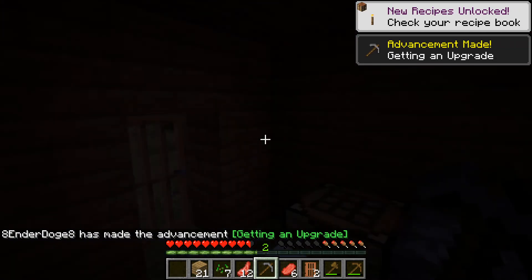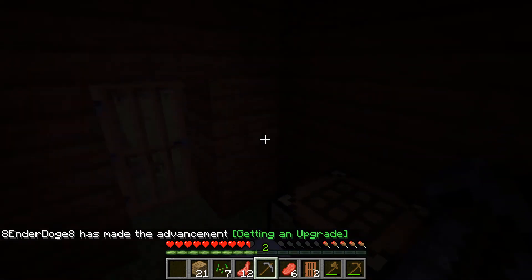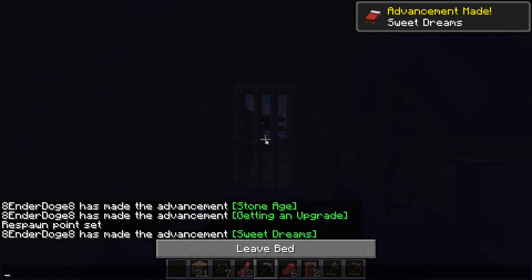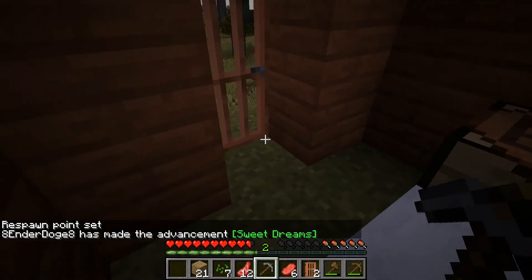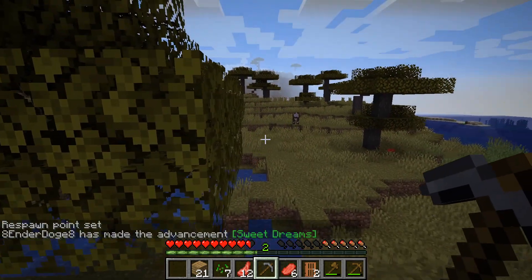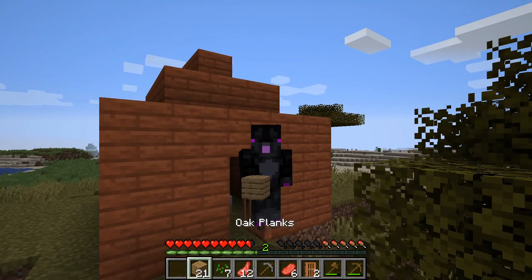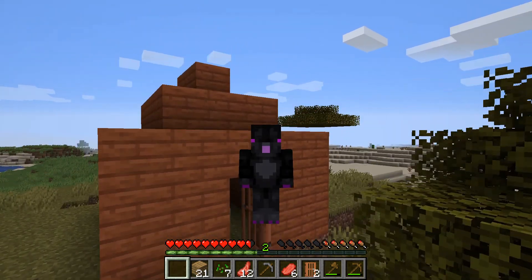Once you've gotten a stone pickaxe, if you have a bed, right-click it to sleep. If you don't, just lock yourself in and wait out the night. And that is how you survive your first night. I hope you enjoyed and learned something new. Bye!